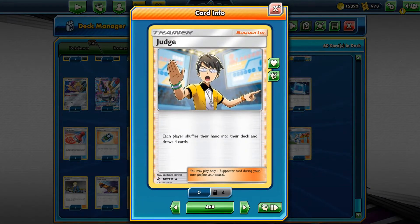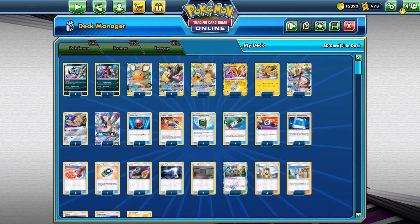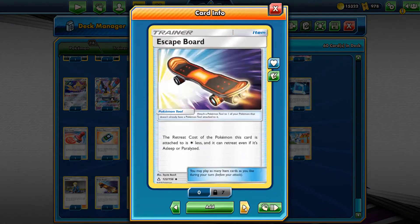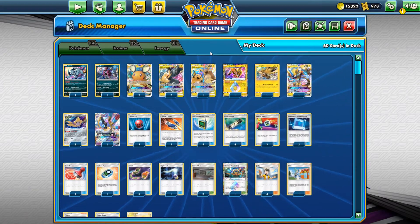As I mentioned earlier, four copies of Judge, one Lycia so I can grab Thunder Mountain and Tapu Koko in a single turn, two copies of Volkner, and eleven Lightning Energy cards. This is the decklist I'm going to use in today's video.